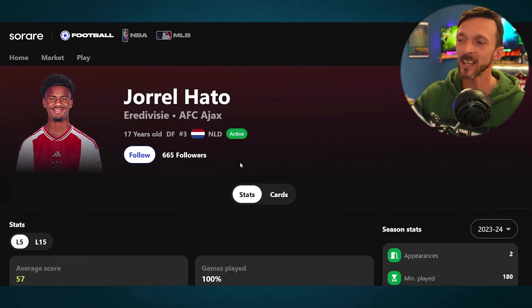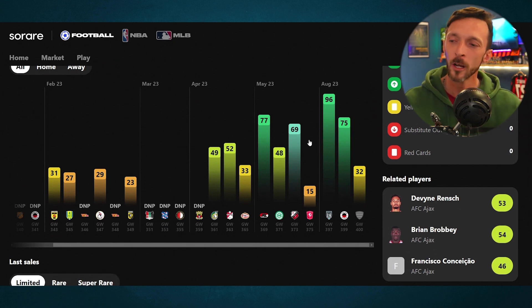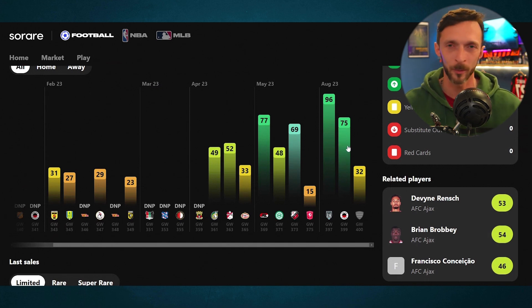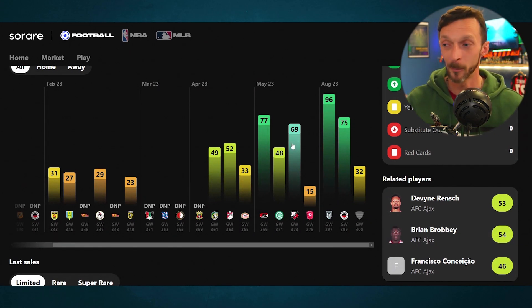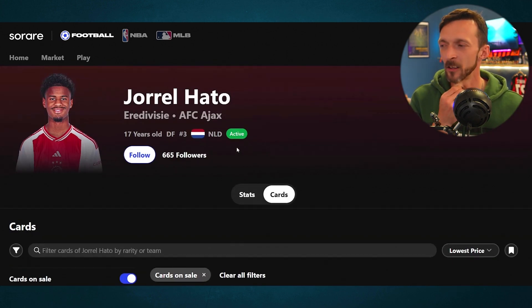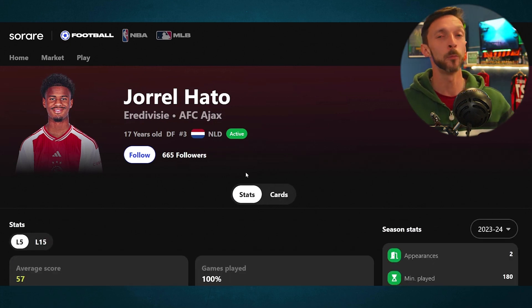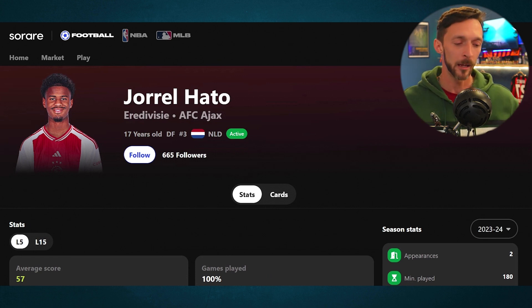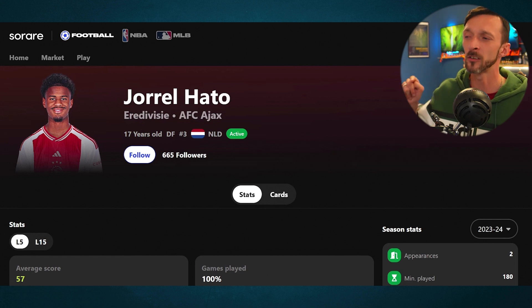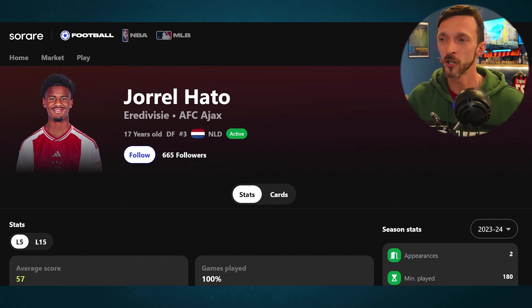At number two, maybe the top contender to be one of the most expensive here, is Joril Hato. This guy has got a lot of followers compared to some of the others we've seen on SoRare. Playing for Ajax at 17 years of age in an attacking full-back role and dropping these kind of scores — 8 starts, 13 appearances all in — this looks like a guy who is going to be in a lot of powerhouse teams. There are actually no cards for sale right now, so it'll be really interesting to see what he goes for when he comes out. Ajax dominate so much domestically that they get so many clean sheets, their defenders can operate so high up the pitch and rack up fantastic statistics. At 17 years of age, this guy is going to be around at Ajax for a couple of seasons at the very least — a fantastic prospect no matter where you are in your SoRare journey.